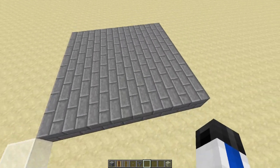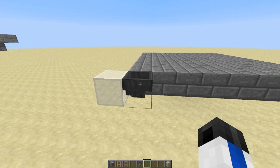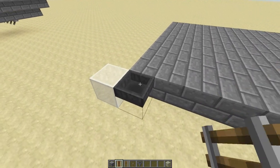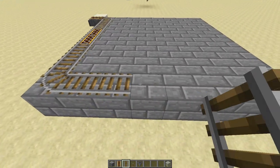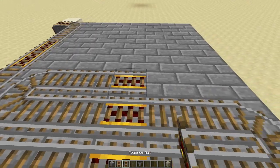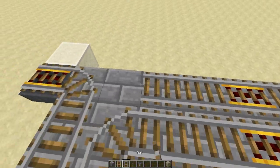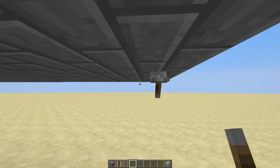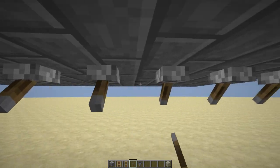First you're going to start off with an 8x8 platform of solid blocks like this, and then you're going to put a hopper facing this way in one of the corners — it doesn't matter which corner, but if you choose a different corner you're going to have to lay the rails out differently. Then you're going to lay the rails out just like I am right here: put one on top of the hopper, one here, and just keep going. Then powered rails like this, and then you're going to loop it around like so. Power all your rails by putting a lever there, then go underneath and put a bunch of levers underneath where you put all your powered rails, and pull all the levers.